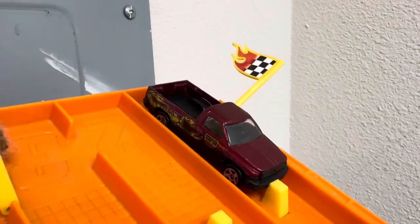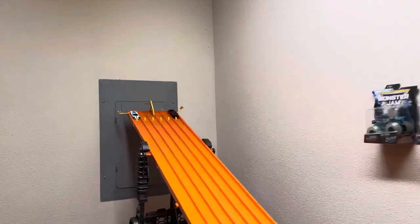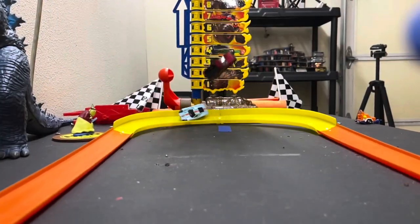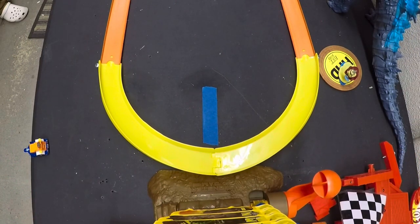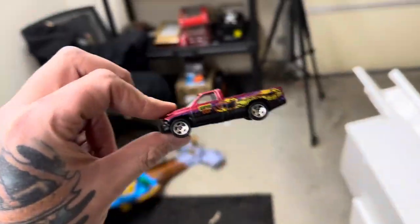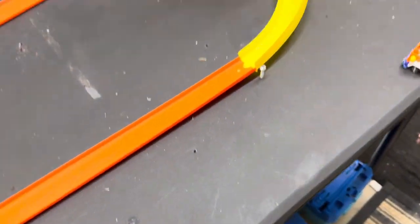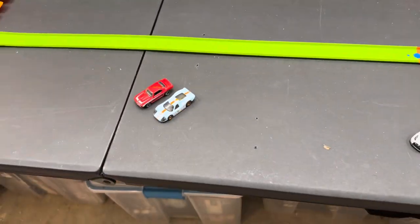Coming up next: a Dodge Ram from childhood, already beat up, taking on a Ford GT Mark Four. All the way up to a number five level goes the Dodge Ram! When both cars go off the track we see which is closest to the blue line — the Ram went all the way off the table, so they are eliminated. The Ford GT, which I'm considering an undercutter with that nose, will move on to take on the Camaro in the round of eight.